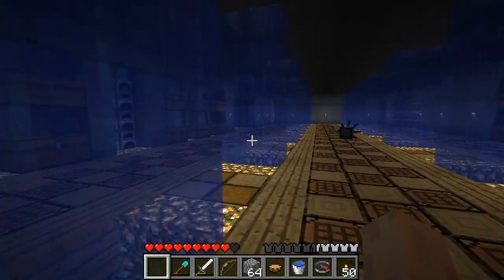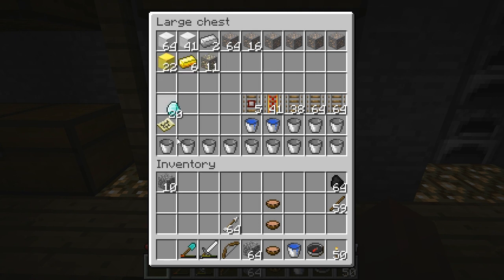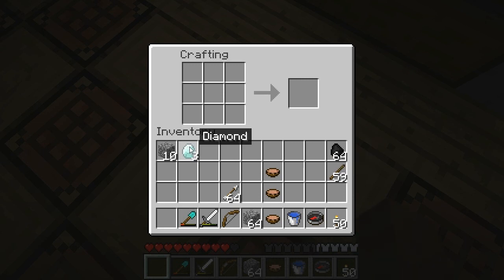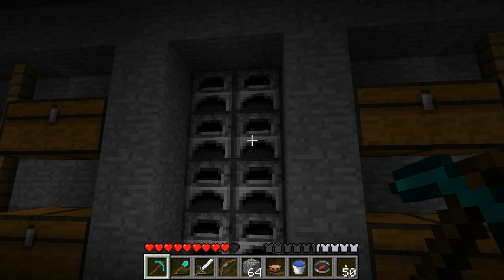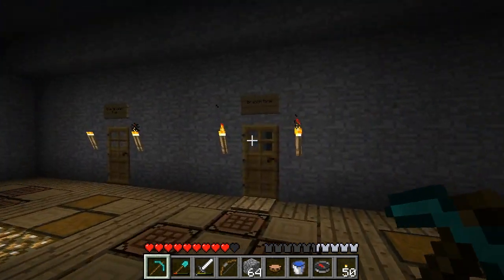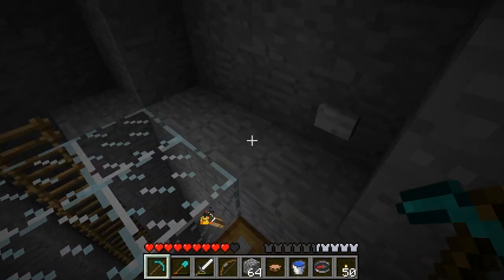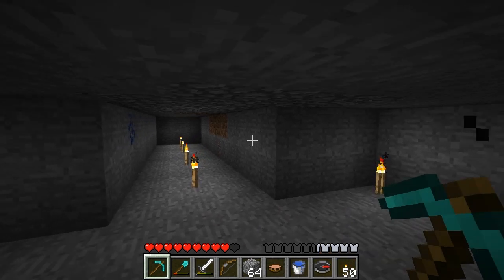Cleaning it up down there, making the roof all nice. I think I went through about 16 stacks of smooth stone, give or take. It's quite a lot. I had to come up here a few times and fill up these furnaces with coal and more cobblestone, smelt all that down. I got the slime area looking nice and I started working on floor four.